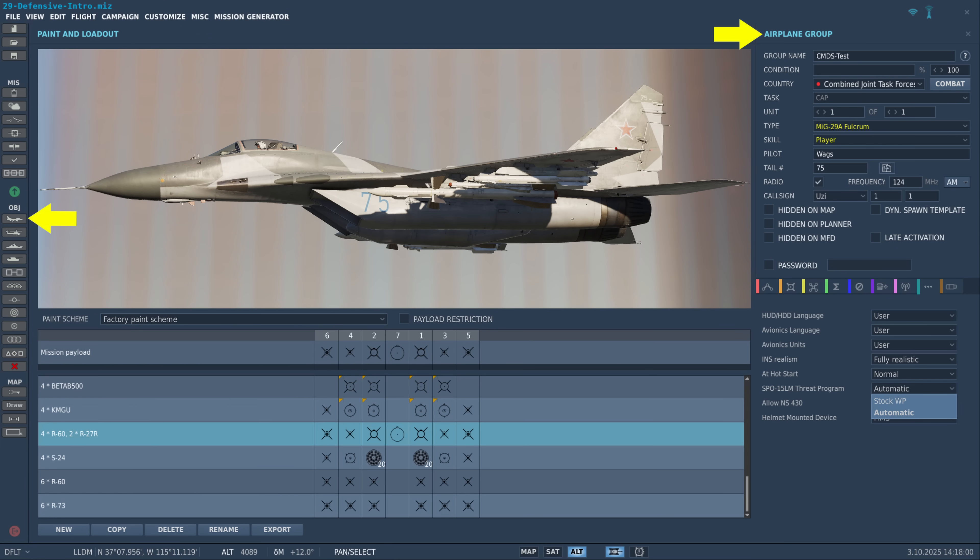The program method is selected from the Airplane Group window, Aircraft Additional Properties tab, then select the desired setting from the SPO-15 LM Threat Program drop-down. The threat program is also listed on the kneeboard, which lists each threat radar and the type it is assigned to.